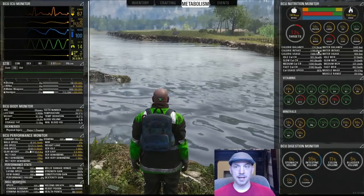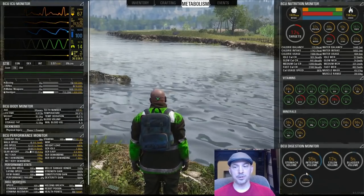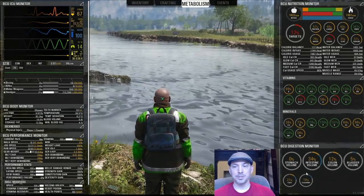Take a look at the metabolism tab and you'll see that your stomach volume shows you how much food and water you've eaten recently. If this goes above 100, you're going to start vomiting, so be sure to manage that properly.